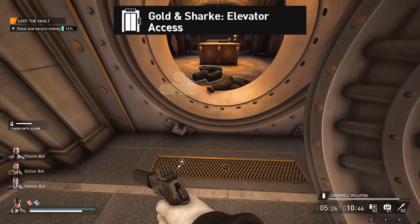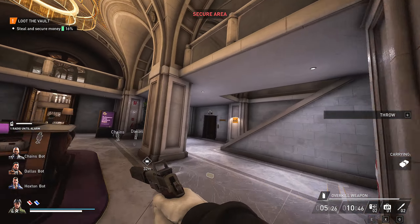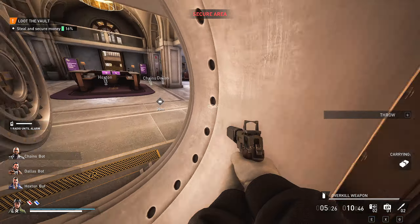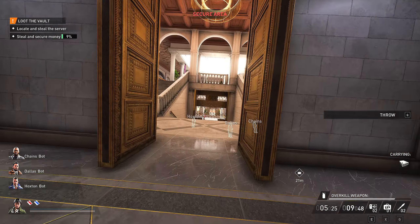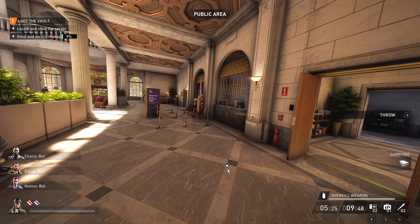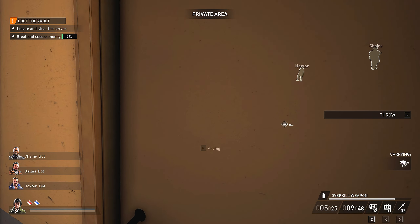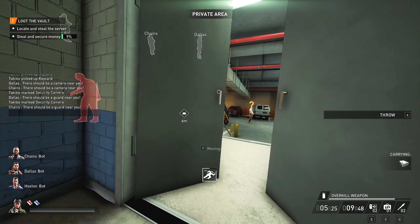Moving on to the third heist-specific favor for this map, we've got Golden Shark Elevator Access. This favor is quite huge — I find it to be massive. I used this for my solo stealth all-loot run on this map, as it saves a tremendous amount of time especially when playing solo. Without this favor, once you loot the cache or the server, you have to make your way back to the entrance of the bank and stealth around everybody — tellers, civilians, security guards, and security cameras — then go down the stairs to reach the garage and avoid the two security guards down there. However, with this favor, you do not have to do any of that.